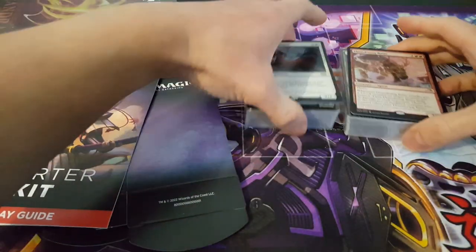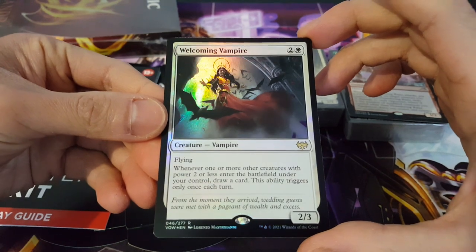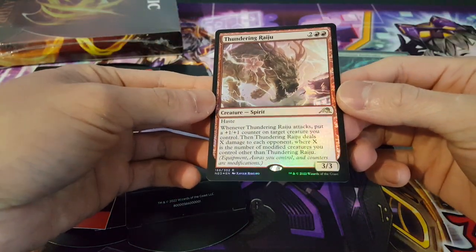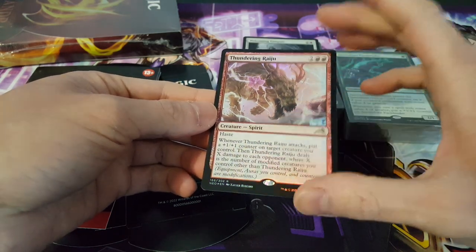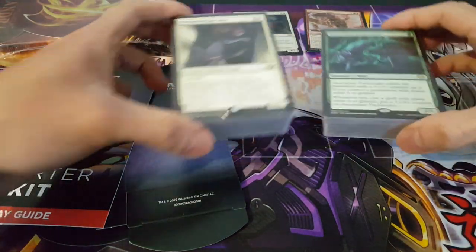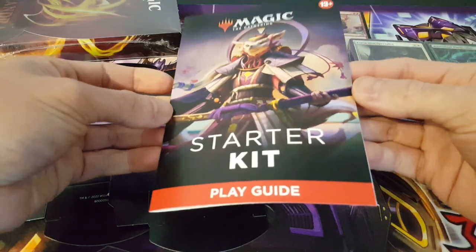Alright, so this is what we have over here — our two decks. This here is our Welcoming Vampire, which is a fantastic card. It seems to come from Crimson Vow, very nice. And we also have over here our Thundering Raiju, which also comes from a set I'm not too familiar with. So these are the two that we have here. The two decks are really interesting because I believe they are mixed colors and not mono, which is fantastic.